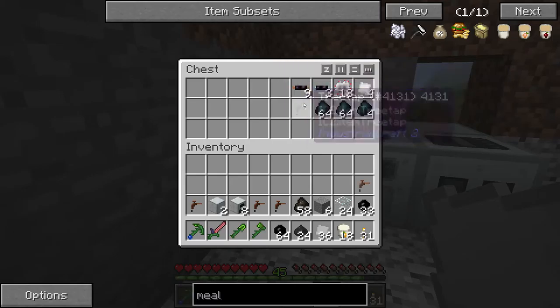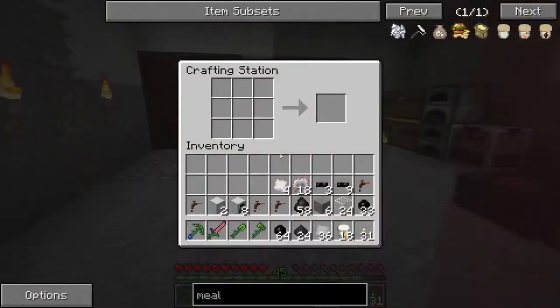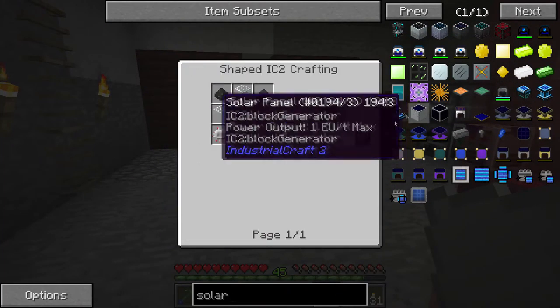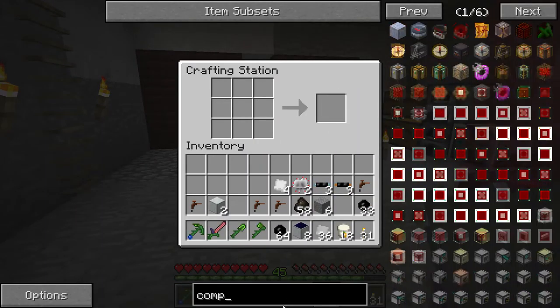Let's take a bunch of stuff out. I can't remember which of this stuff we need, but I know what we're making. First of all, solar panels — we're going to make 8 of them because 8 is a nice round number. Then we're going to make a compressor.